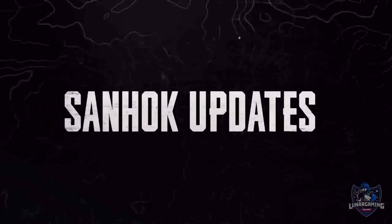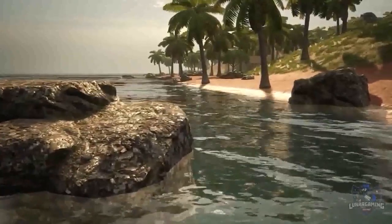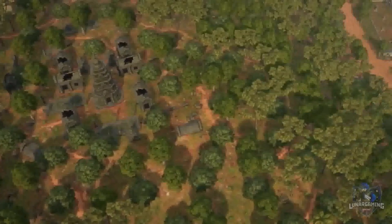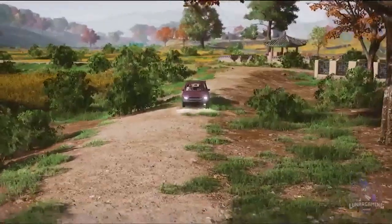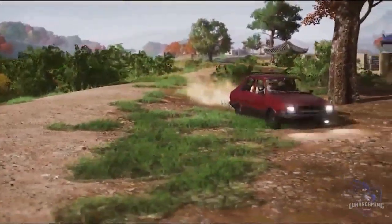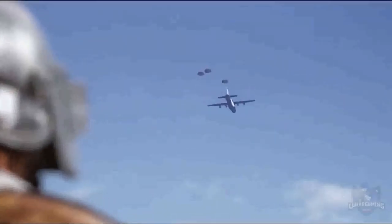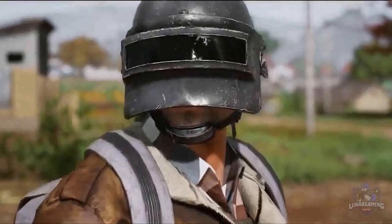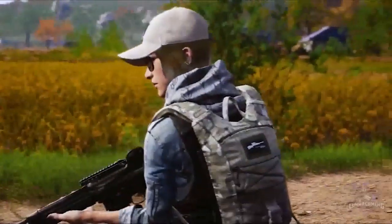Next, Sandhawk updates. Northwest Island geographical improvements — they've added small cliffs and rocks which can be used as cover in the South Beach terrain. At the summit, they've relocated the temple, removed buildings which did not spawn items and replaced them with buildings that do spawn items, removed cliffs, added covers and adjusted the angle of the rocks. For map rotation, Paramo has been removed and Karakin has been added. The current maps in rotation are Erangel, Miramar, Sandhawk, Vikendi and Karakin.